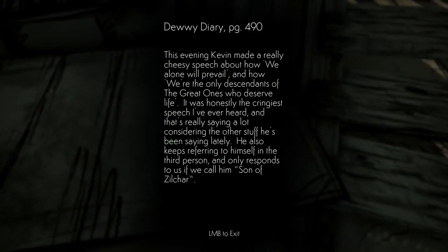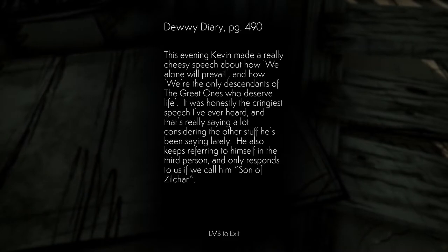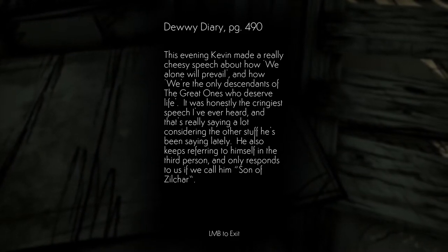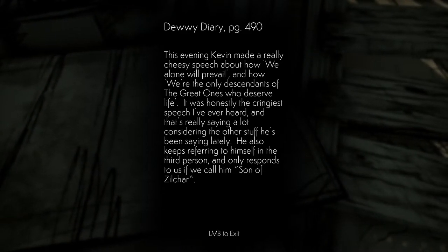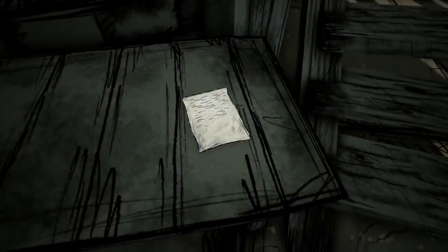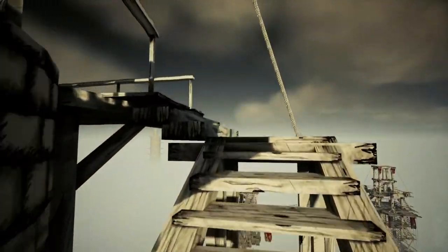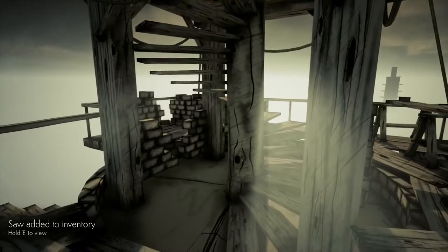Dewey, diary page 490 — this evening Kevin made a really cheesy speech about how we alone will prevail and how we're the only descendants of the great ones who deserve life. It was honestly the cringiest speech I've ever heard. He also keeps referring to himself in third person and only responds if we call him Son of Zilchar. This guy sounds like a tool. We'll make it together. You know what — Carl should have been the one who pushed him off.